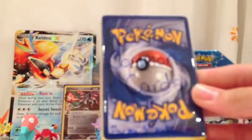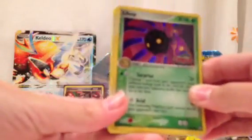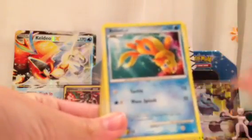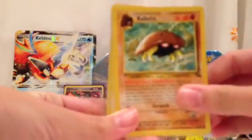Extra common cards for my first subscriber. Thank you very much, and I am very glad to be your first subscriber. Very nice Lalipe from Power Keepers. Really nice. Shinx, Buizel, Kabuto, Electabuzz.